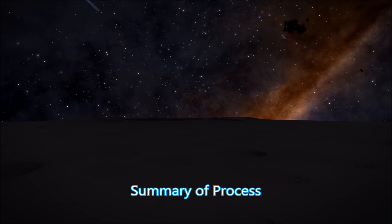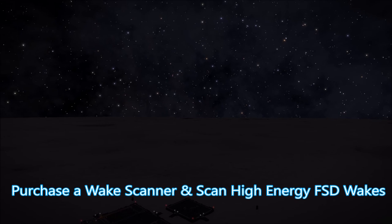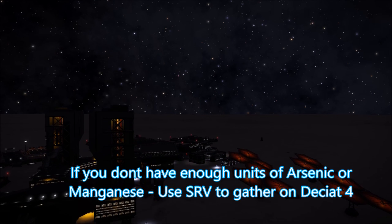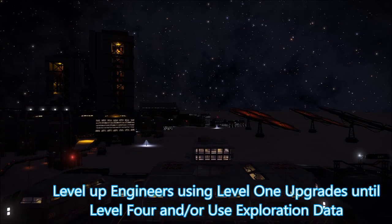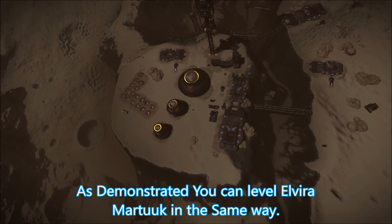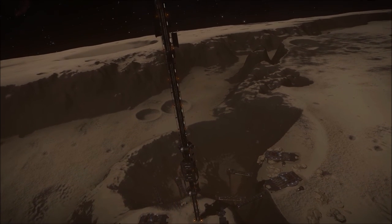Let's summarize the process. First, get meta-alloy by purchasing it or mining it at a barnacle site. Next, purchase a wake scanner and sit outside the station scanning high-energy wakes until you have all your encoded data. Then get chemical distilleries and manipulators via USS or ship-to-ship combat. If you don't have manganese or arsenic, visit Dekiet 4 to gather them. Visit two commodity markets for the level four and level five commodity items. Upgrade the engineer using level one upgrades until you reach level four, then apply the level four components three times to reach level five. To level up Elvira Martouk, the invitation item is Soontill Relics found in the system Nurei at Charanovsky City space station.